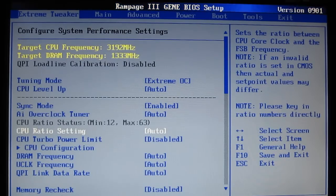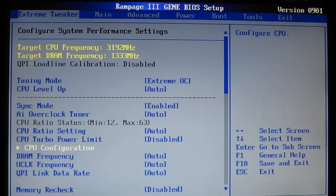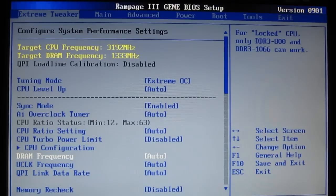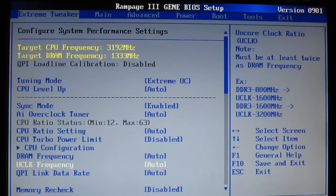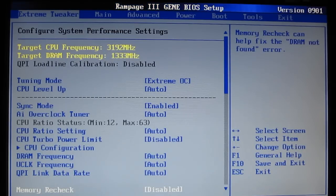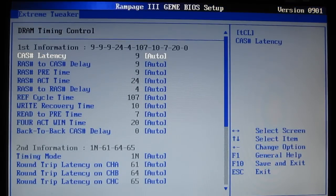CPU ratio setting, multiplier, turbo power limit, CPU configuration — we'll get into that a little bit later, as it actually accesses the CPU configuration in the advanced screen. DRAM frequency — auto, or allowing you to select. QPI Link Data Rate — Auto, Slow, or Selectable. Memory Recheck, Memory Configuration Protect: when enabled, it completely kills anything in the DRAM timing menu, whereas disabling it allows you to set whatever you want as far as your DRAM timing.